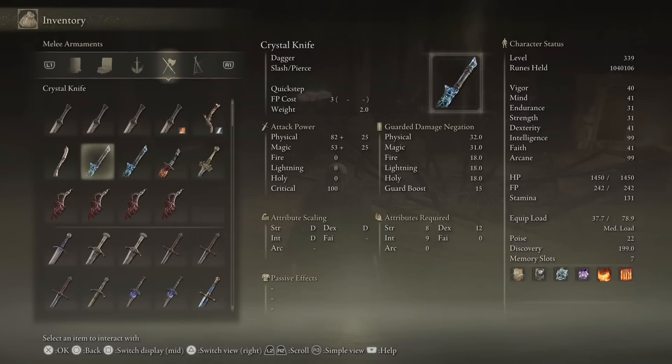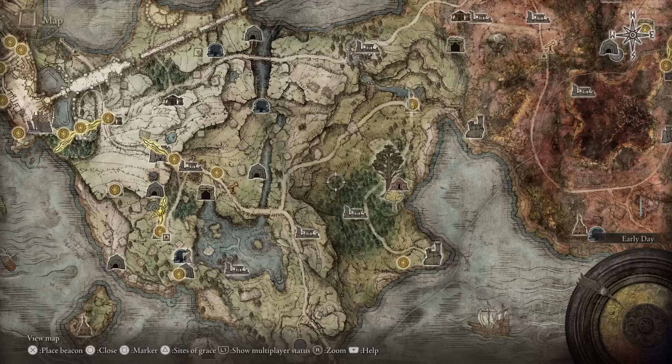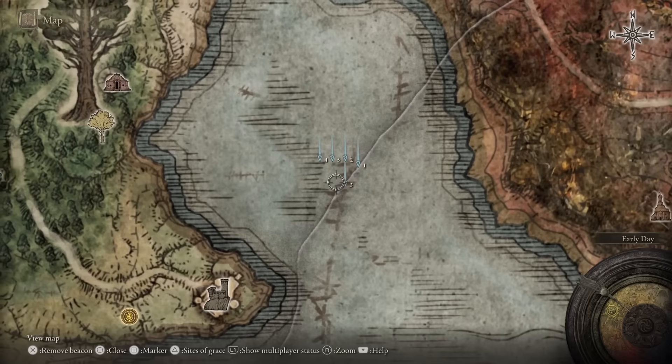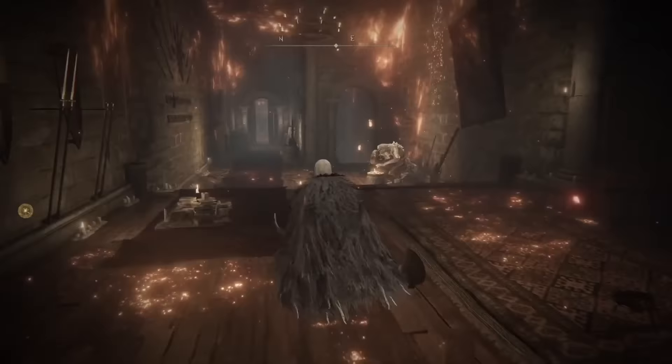You can sort your equipment by pushing in the left stick on your controller. There's an option for newly acquired, which is perfect when you've just found a weapon and don't know where it is. For the map, you can't click a delete-all button for markers, but you can spam five of them in the same place to remove them from random parts of the map — then delete or ignore them. After you've placed five, the next one you place will be number one.